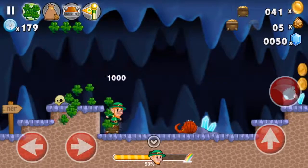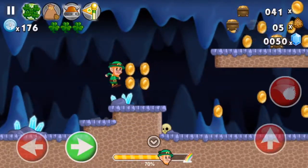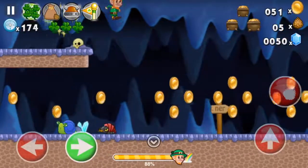The three clovers at the top represent the number of times that we are allowed to get hit before we actually die.